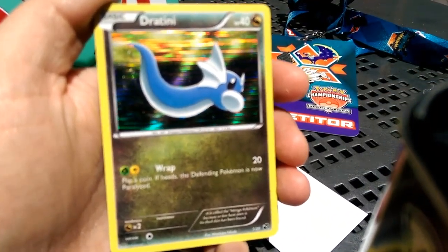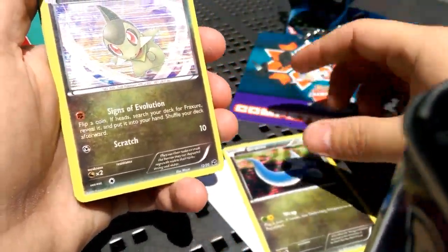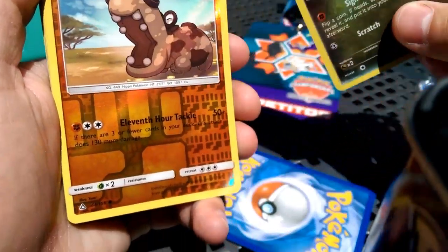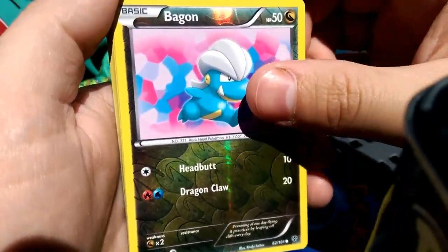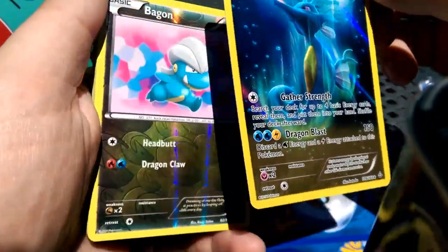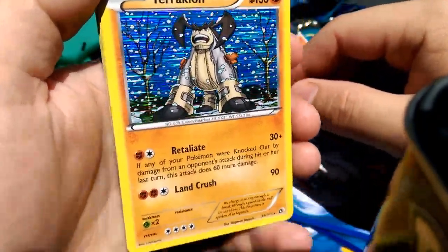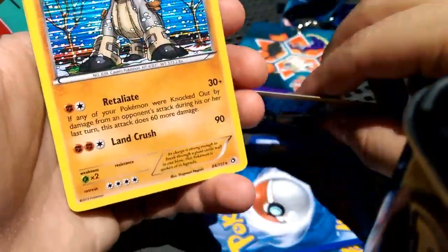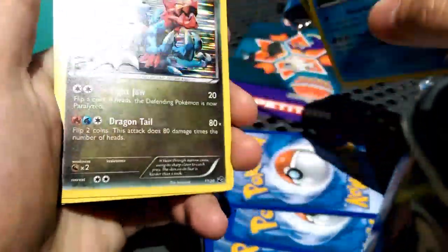I decided to try to get some Dragon Exalted stuff because I love the holo pattern. So I got myself a Dratini, an Axew with Signs of Evolution. I decided I'm gonna build the Hippopotas deck. A Reverse Foil Bagon, Kingdra in the Full Art Ancient Trait, another Reverse Bagon because Bagon's my favorite. I got some slick Terrakions — these are all a quarter, by the way. I got three of those, so I can build that now.